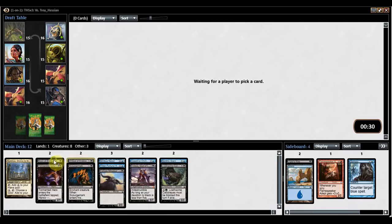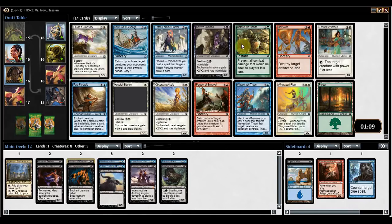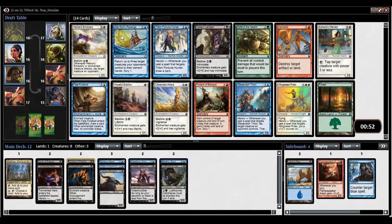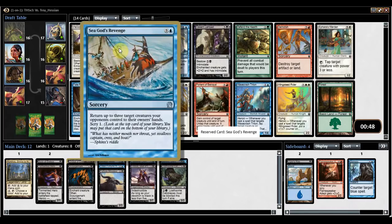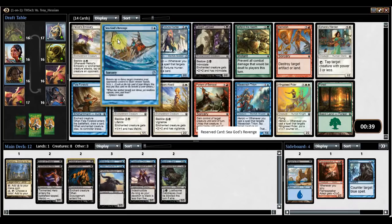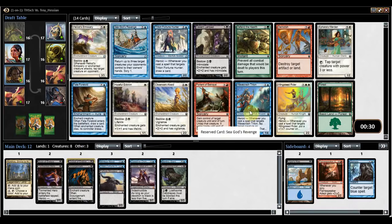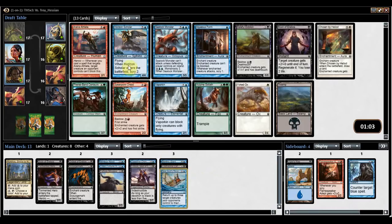I would like more early game creatures to go with these early game combat tricks I'm holding, although Triton Fortune Hunter plus ordeal is pretty good — anything is good on Triton Fortune Hunter. Wow, this set is actually kind of stacked. There are so many good cards here. All four of these white cards are playable — Hopeful Eidolon looks like it's not that good but it's actually fantastic. I'm going to take Sea God's Revenge. As much as I love Fortune Hunter, Sea God's Revenge can get you out of some pretty awful situations. Six mana, bounce three creatures, scry one — if you're dealing damage early enough, this can push in a win against decks looking to suit up their creatures, monstrosity them, heroic them.